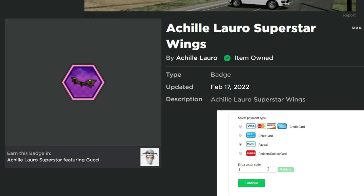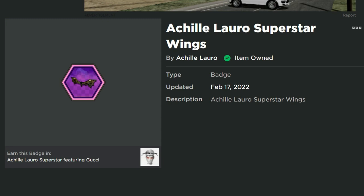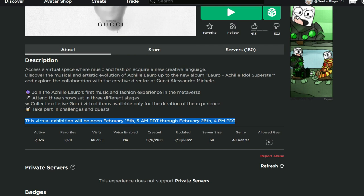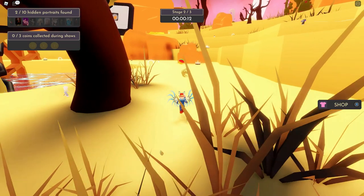Welcome back to Dieter Plays. I'm going to show you how to get the Achille Lauro Superstar Wings in Roblox for free — and there are even more free items, so make sure you're subscribed. This game is open from the 18th until February 26th, so we've got limited time to get these items.